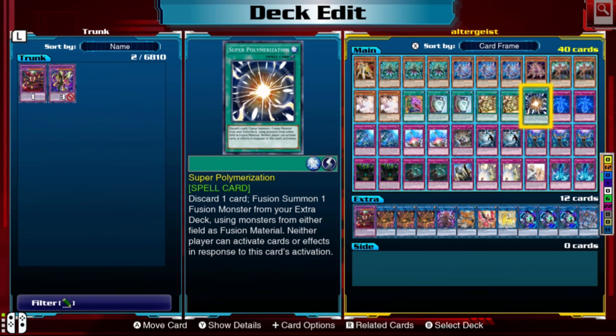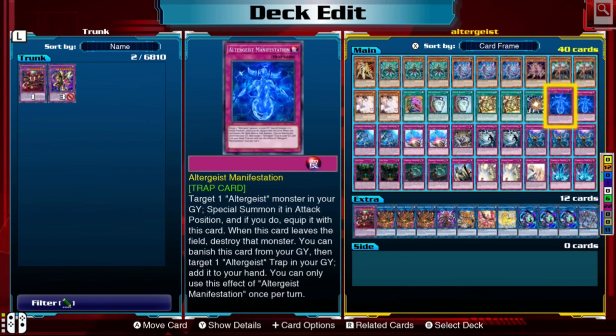Next we have Super Polymerization — a good disruption card. This deck is all about disruption, so Super Poly fits right in. Unfortunately it's not as strong in this game as in real life due to not having three copies or Pot of Extravagance, but it works well enough.